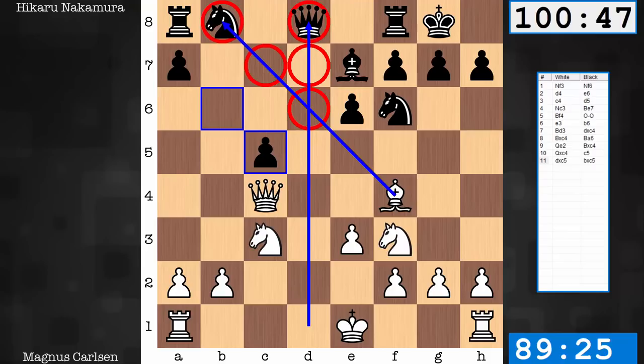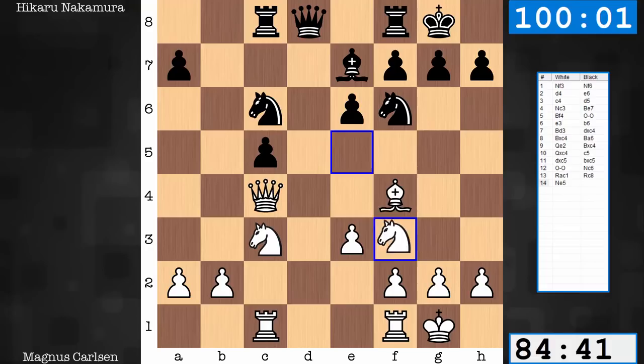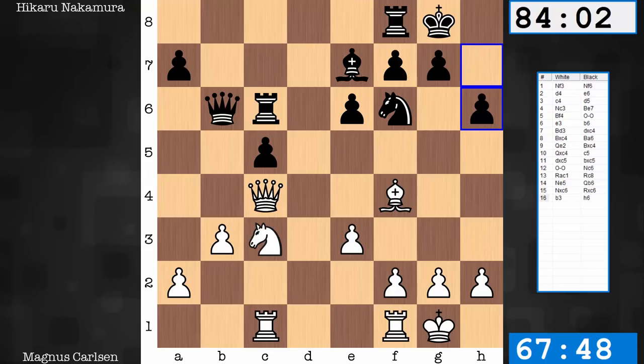Why is Black voluntarily breaking the queenside structure? I believe this is related to the Black Queen's mobility. Black is anticipating that the Queen will be under fire with the Rook, and the Bishop is taking away squares. By taking with the pawn, there are now two new options for the Queen — two reliable homes. Getting some more development in, with the Rook contributing and the White Knight improving. Knights are exchanged. White shores up the queenside with b3, and having control over c4 means Black won't be able to get rid of this weak link so easily.